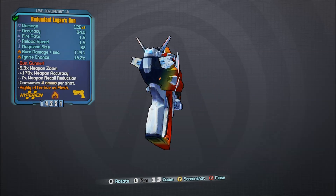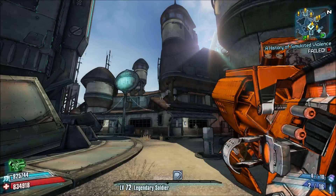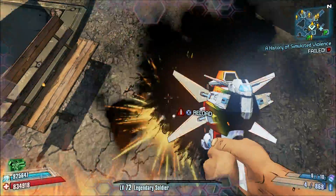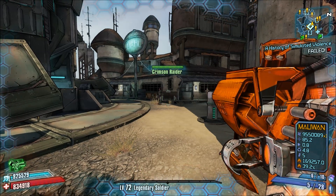Number 20, the Logan's Gun. This is a piece of shit weapon, but when combined with the Sham shield, you can regenerate rocket launcher ammo pretty quickly. So maybe this shouldn't be on the list, but I decided I'd include it anyway because it does have a useful purpose. Plus, it was the first legendary I ever got.